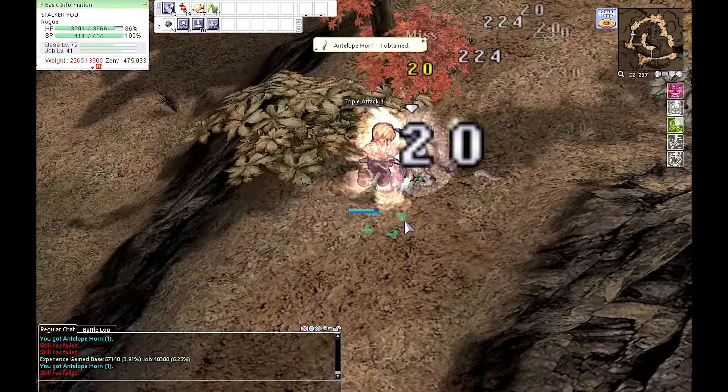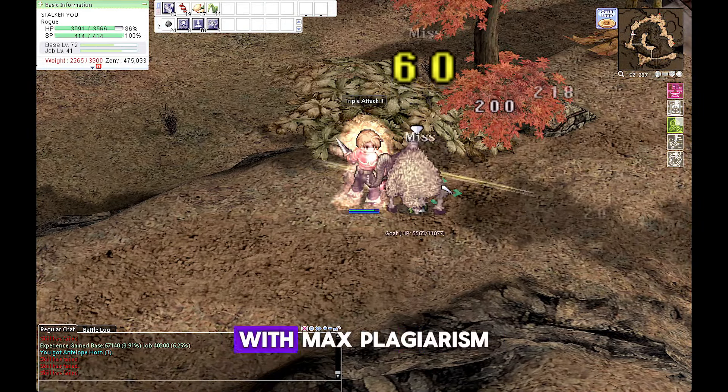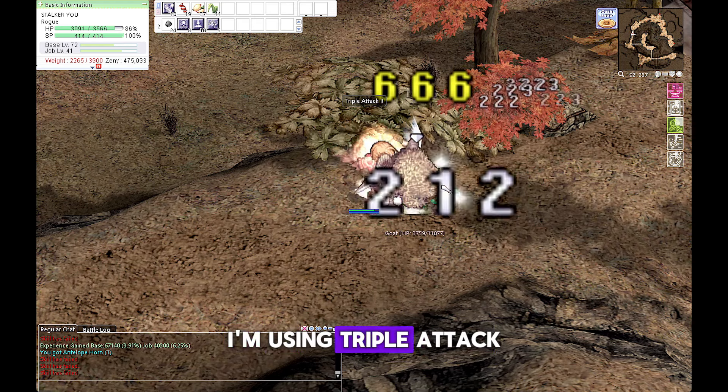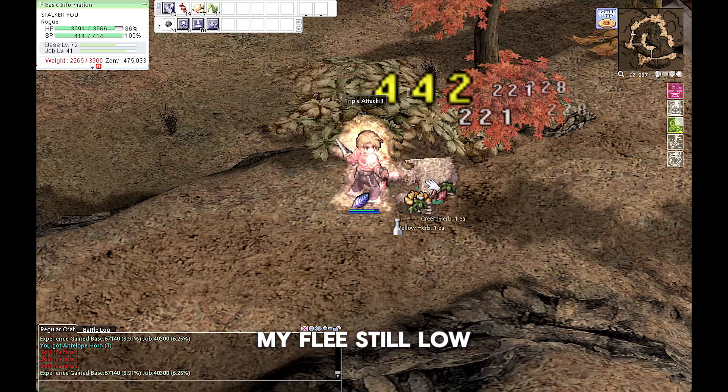In Einbrock Field 06, Goat and Harpy are the targets. Goat's ability is Assist. With max Plagiarism I'm using Triple Attack for single target on Goat. My flee is still too low to use Bowling Bash as my AoE skill.